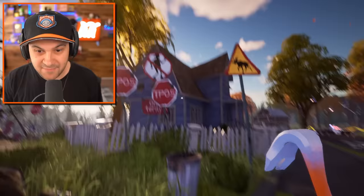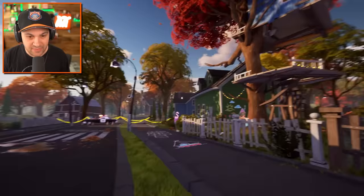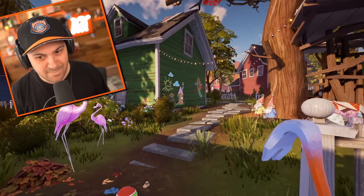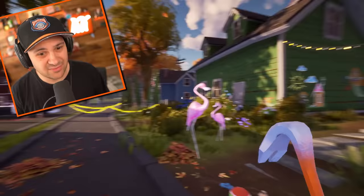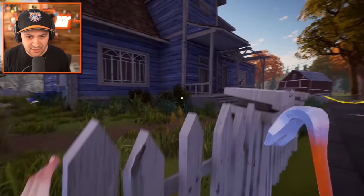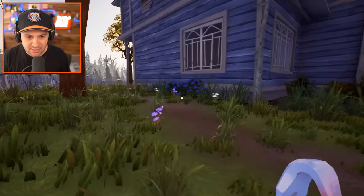That's a sweet looking treehouse, though. That is really cool. And this house is drawn on, so obviously kids live here. Or lived here. Right across the street from the neighbor — probably not an ideal situation. Hello, officer. He's just out there getting some fresh air. Maybe we can sneak into the neighbor's house. I want to see what's going on in the basement.